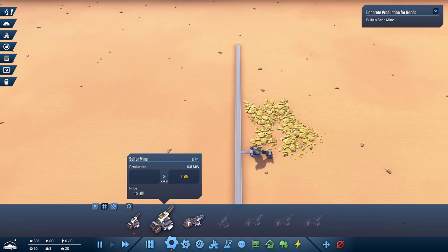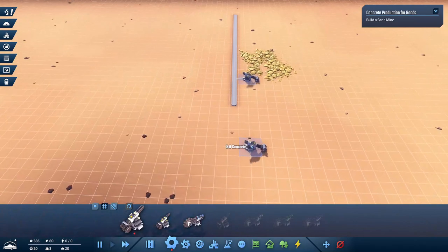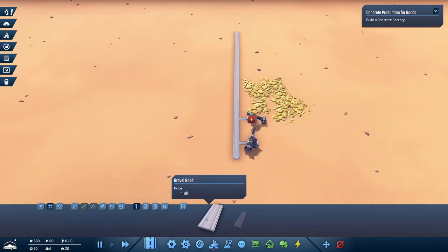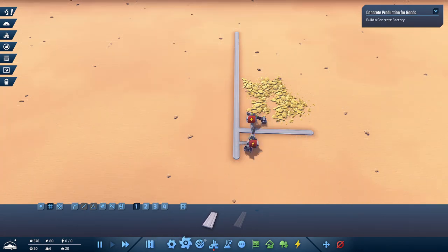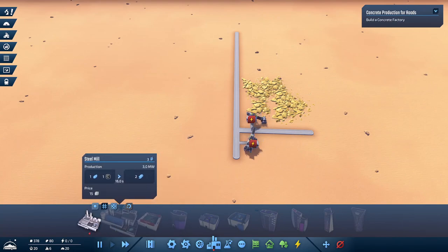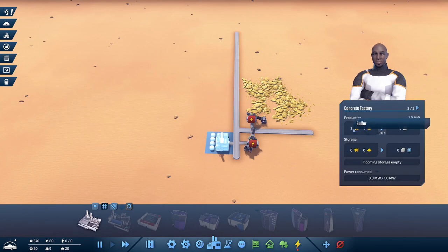Okay, we have the sulfur mine. Now we need a sand mine over here. For sand mines I think we need multiple of these, so let's build one over here. I'd like to have a road going through here, and now we're going to need a concrete factory. I've seen that all of these buildings - oh wait, we can just place it down.